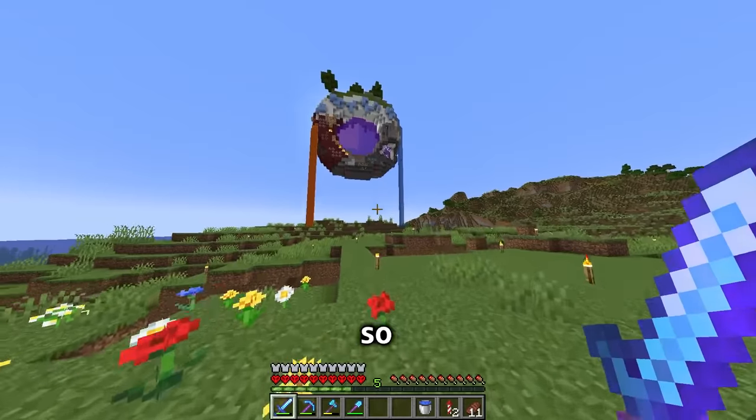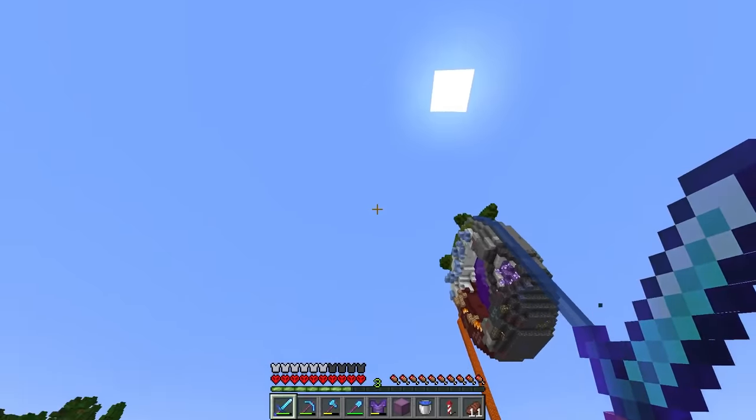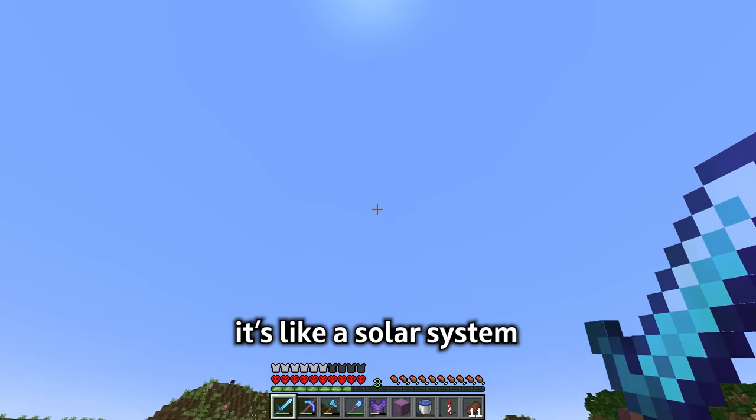My world looks really boring so I want to make it look cooler by making a bunch of planets. I want to do a thing where it's like a solar system going around a base.